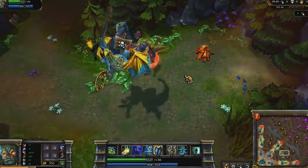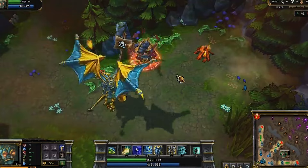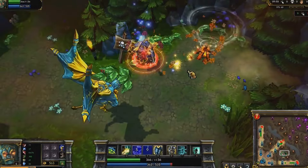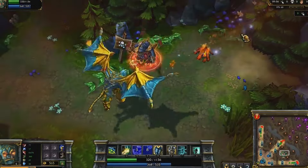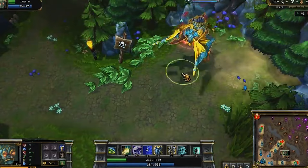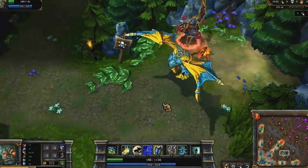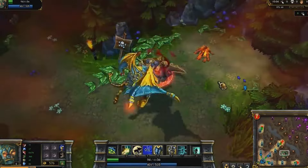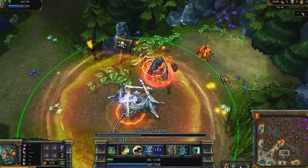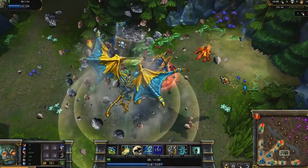Righteous Gust is Galio's third skill. He deals damage to enemies in a line and sets up a directional wind tunnel. Allies running in the same direction as your cast will run faster while inside it. Galio's ultimate is Idol of Durand — he channels a taunt while taking reduced damage, and at the end of the taunt deals bonus damage based on how many times he was hit while channeling.